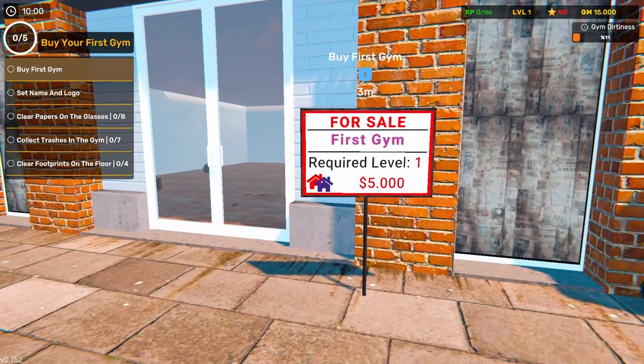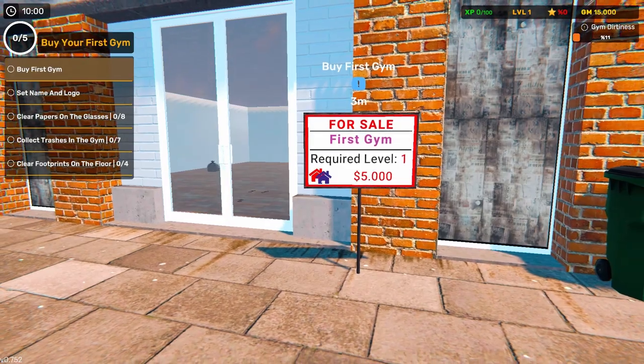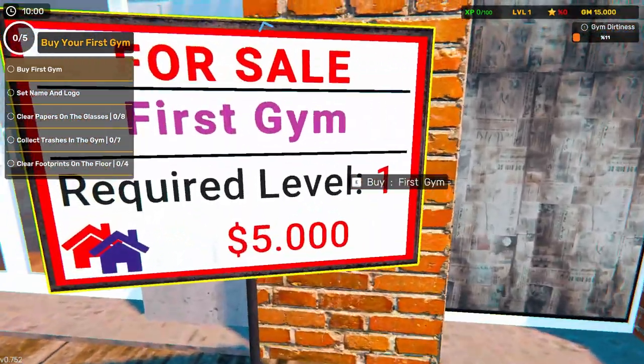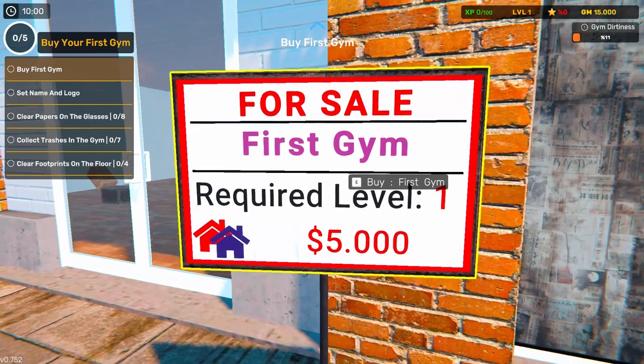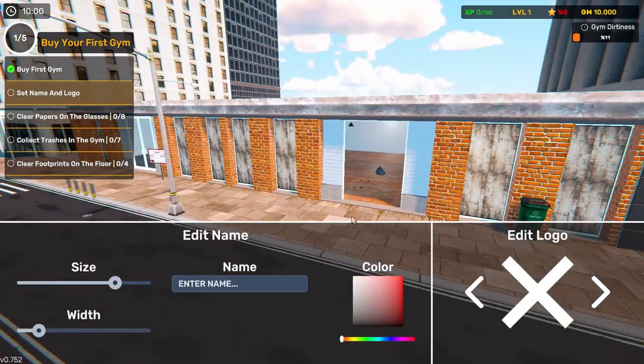Let's get out of the street — can get hit by a car. There we go. We probably won't go that long. So the gym is $5,000. Hit the E button. Alright, we bought the gym.